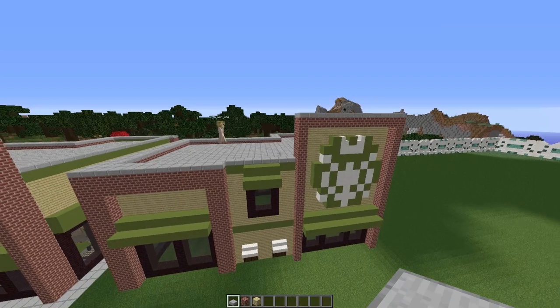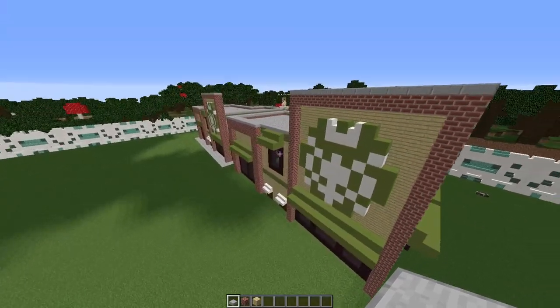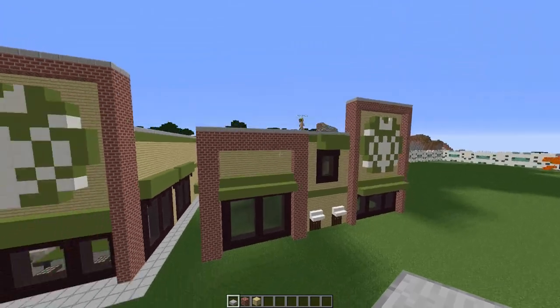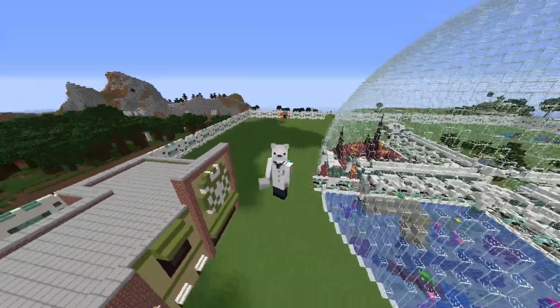We've now finished the slab roof, and that means we have now finished the complete outside of our Starbucks building. Looking fantastic! There is one thing left — there is no inside. So let's jump over to the city world and we'll have a look at how we decorated the inside of our building.